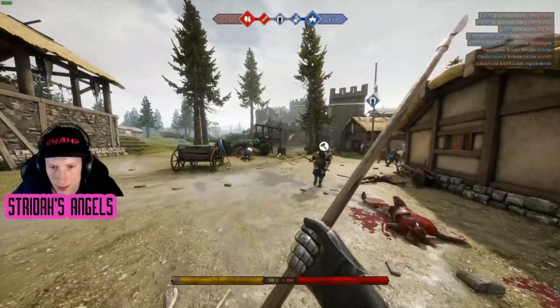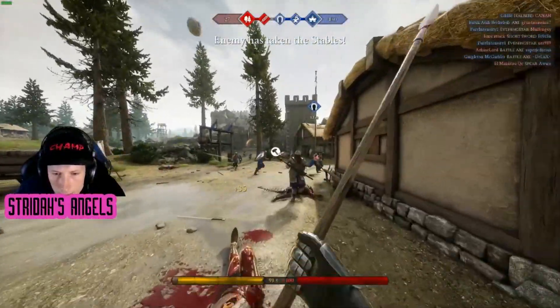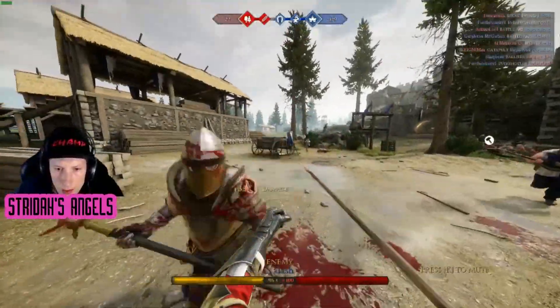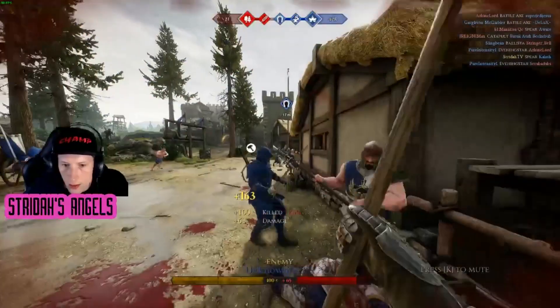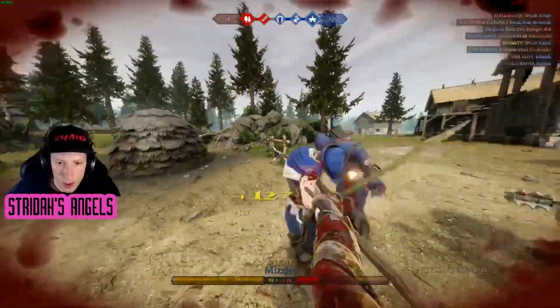Practice initiating fights with a feint followed by another attack and see if you can trick your opponents into blocking. A great combo is a feint right-slash into a left-left morphed into a stab. When you feel confident mixing these offensive techniques into your fighting, you're ready to move on to the most difficult and final step of this guide.